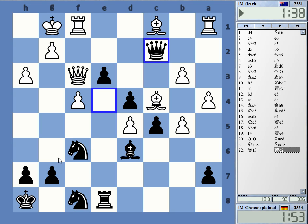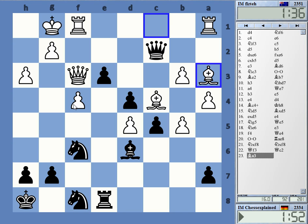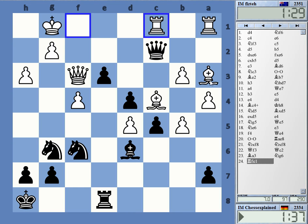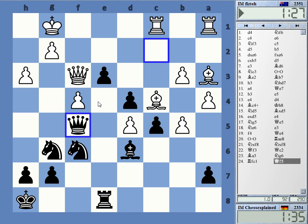My next move can easily be knight g6, attacking f4. Okay, rook c1. I'm getting low on time — maybe this wasn't the brightest idea going to c2. Bishop a2, bishop a3 — I didn't really see it, I mean it still looks good, but I didn't really appreciate the whole idea.